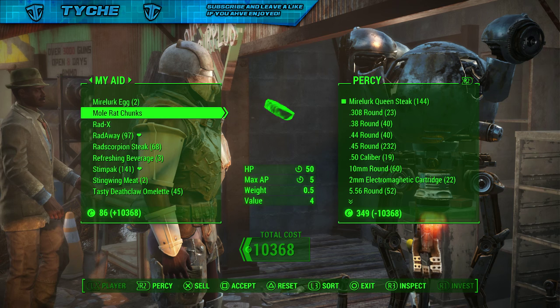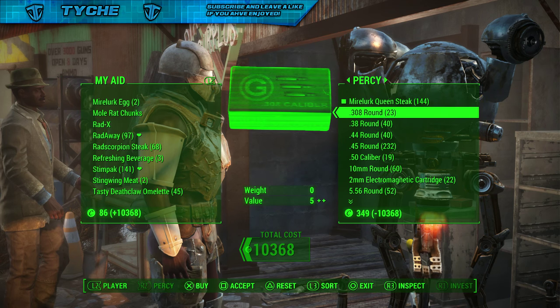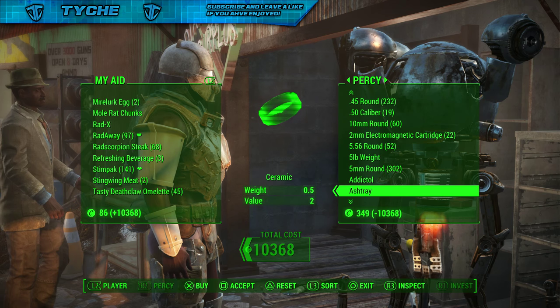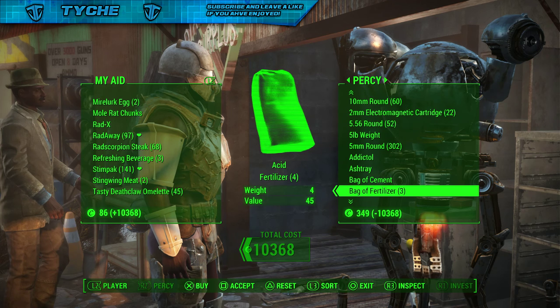Instead of him actually giving me the caps — because he's only got 349 — what I'm going to do is get some items off of him for free. Basically, because you make the stakes for free anyway, so you're getting all this stuff for free.